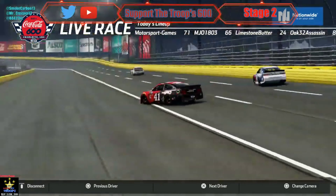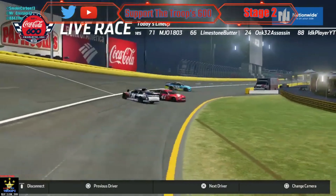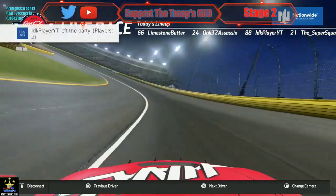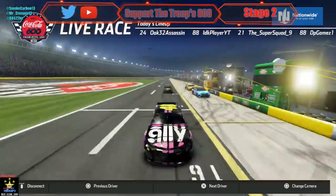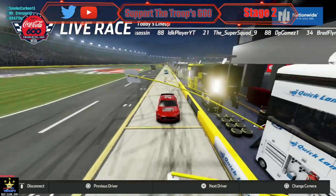Chris Hughes is hard on the inside wall on the back stretch — Oak and Limestone involved, 24 and 41. Oh man, this is a bad problem for the 41. Oh and it looks like we have more trouble on track as Jimmy, Stone, and Motorsport just got on pit road.